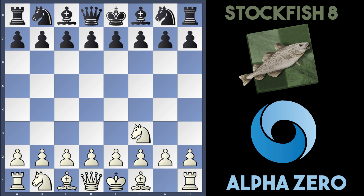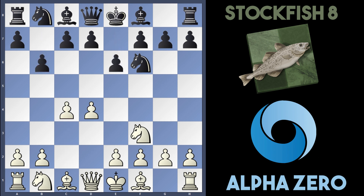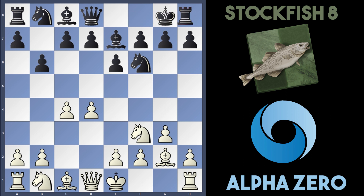AlphaZero kicks off with Nf3 and their standard opening where they play d4, e6, c4, and we get b6 from Stockfish. AlphaZero is quite flexible to play g3, Bb7, and they have this Bg2 idea. AlphaZero always plays this type of system with Nf3, Bg2, d4, and c4. Stockfish castles kingside and straight away AlphaZero gets on the offensive — they play Ne5.